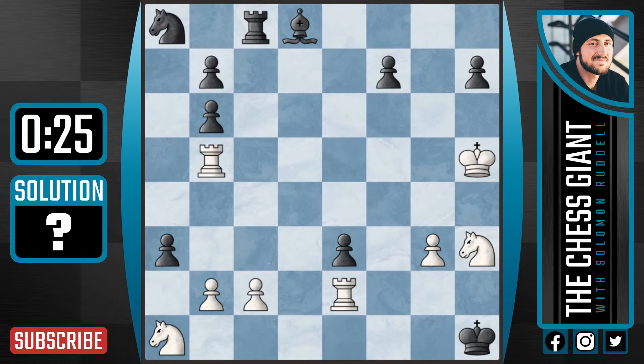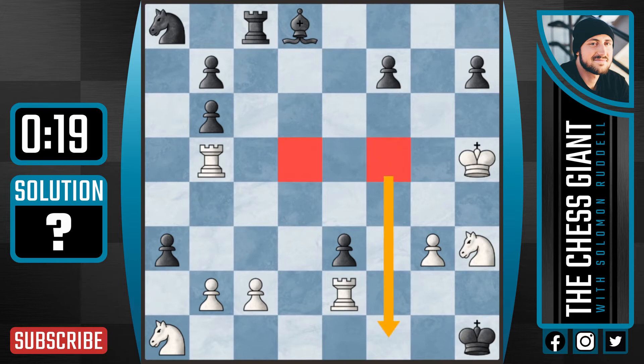So here in this position, white would love to bring the rook to either d5 or f5, threatening checkmate, in which case we'd have a checkmate in two — game over. The problem with immediately playing rook d5 or rook f5 is that the rook on c8 could come to c5, pinning the rook to the king. We'd have to trade rooks off, and a mate in five just wouldn't be possible.